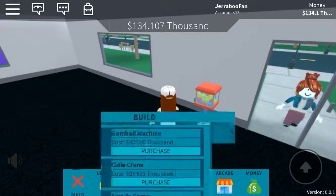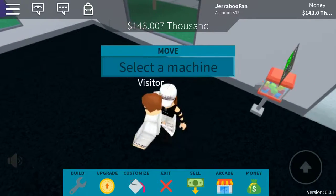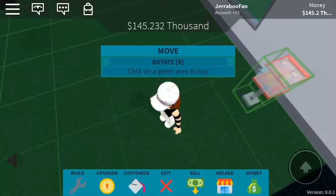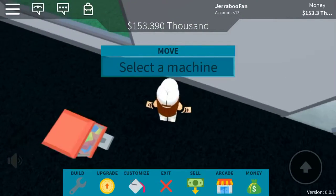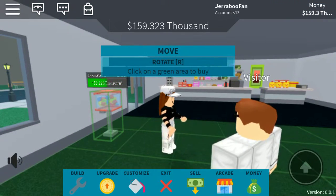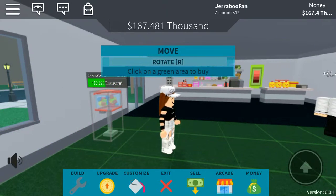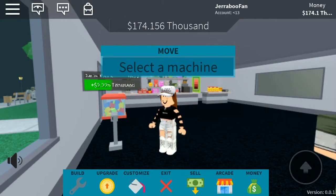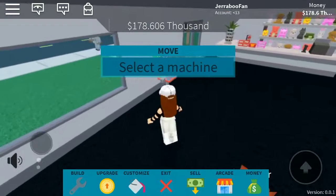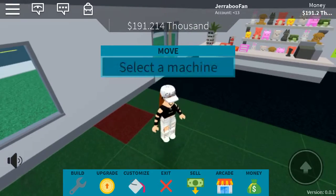But the thing is, I want to move it somewhere else. Can I rotate it? Am I rotating it? Rotate — what does that mean? I'm clicking, I'm selecting rotate. Why is it not working?